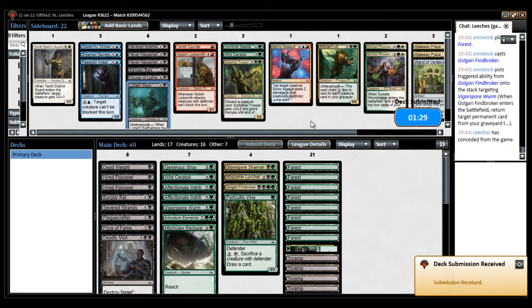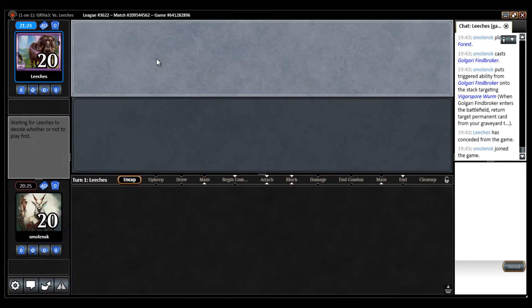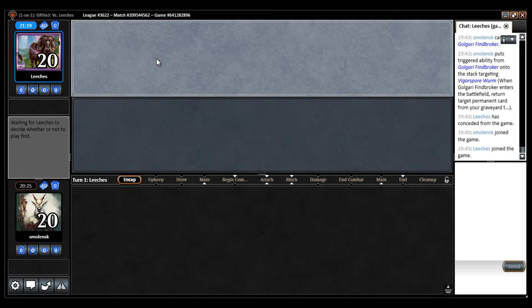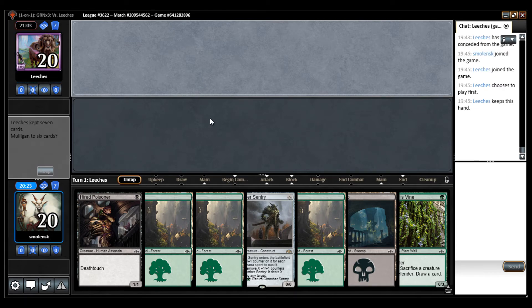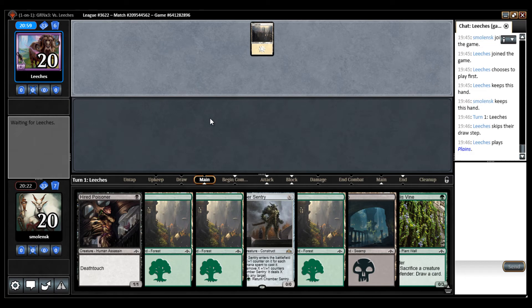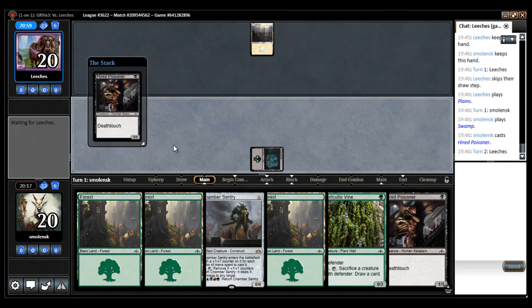If the creature my opponent played had been the 'create X 1/1s and you gain that much life,' I would maybe sideboard in Never Happened. This looks fine to me — a little bit too much overlap again, but maybe we can draw something good. I mean, they are good against Selesnya — I'm just a little bit worried about playing against flyers.